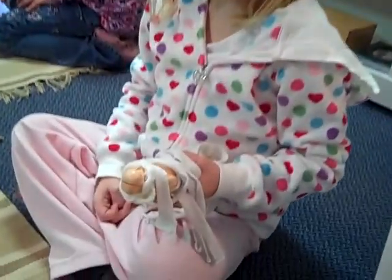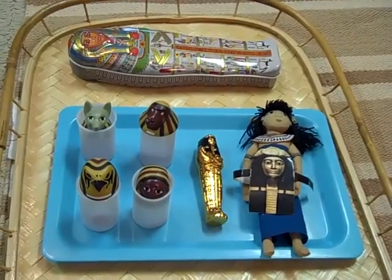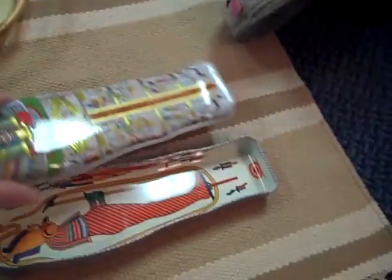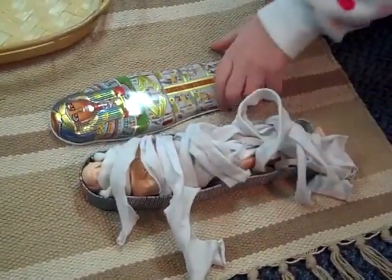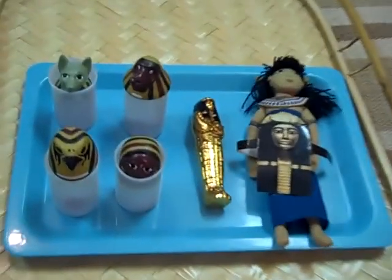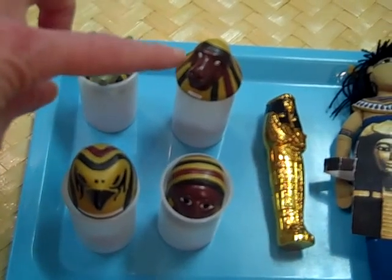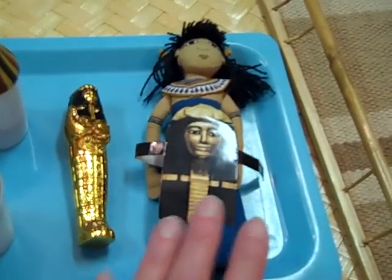So Lucy, what have you done here? I wrapped King Tut. And what's the next thing you're going to do? How about you open up his coffin? And then these are the Canopic jars that you put his organs in — his lungs and his intestines — and then that's his wife, Mrs. King Tut.